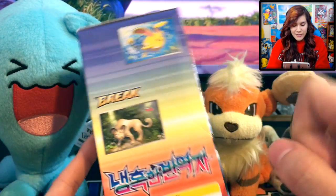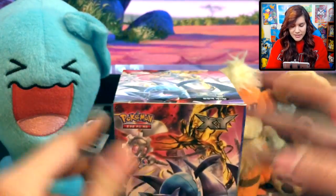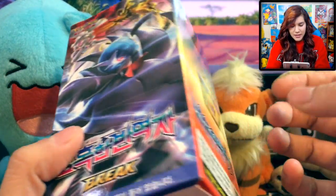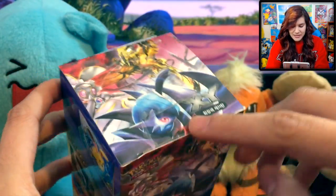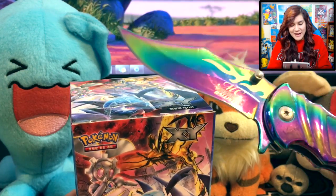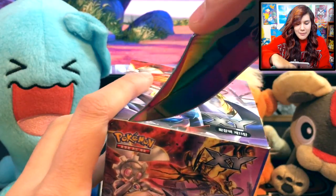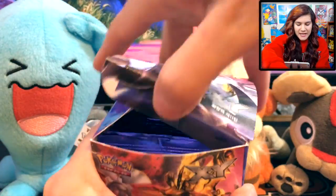On this side we got a Shiny Azumarill as well as a Pangoro. These style of booster boxes are kind of interesting, because instead of wrapping the whole outside in some kind of special Pokemon wrapping, they just tape the top — the level of security is just not there. We do have Rainbow Knife out here trying to fight Spidey Knife. I think Spidey Knife's chilling in my backpack, so we'll bust him out some other day — I just don't feel like going upstairs to get him.